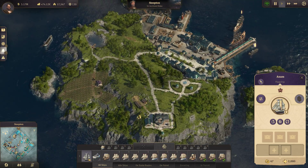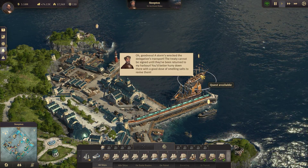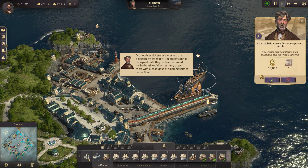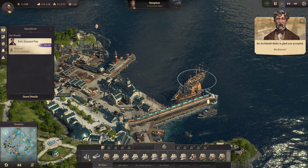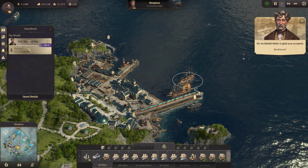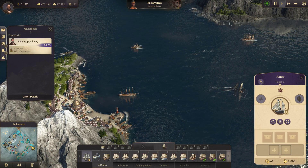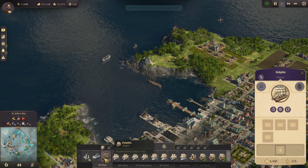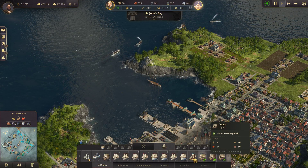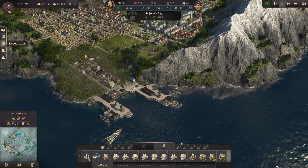Let's go ahead and go up to Archie up here — he's got a quest for us. Let's pick up the quest. That gives us some money, and there are two castaways over there. We've got to go see Archie anyway, so let's go over here and pick up a couple of castaways. Check all of our ships — everybody's good, everybody's happy. Okay, while we wait for that — expeditions are happening.